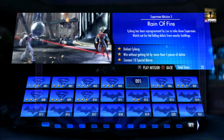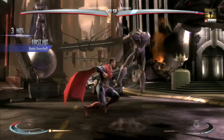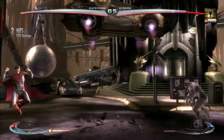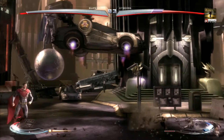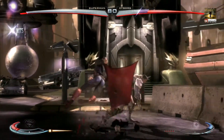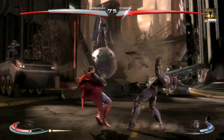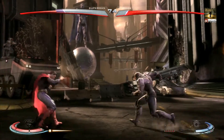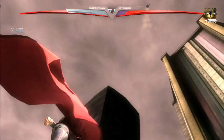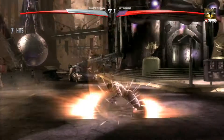The next one is called Rain of Fire and it's against Cyborg. You've got to defeat Cyborg, win without being hit by more than five pieces of debris, and connect ten special moves — not ten in a row, just ten in the course of the battle. The strategy is don't jump at all and try to batter him in the corners. Always watch with your peripheral vision for things coming down, and use back-back or forward-forward to escape them. You can also lure him into the debris to hurt him a bit. You'll probably want to use the super move to take a huge amount of health off. If you do all of that, that'll be mission complete.